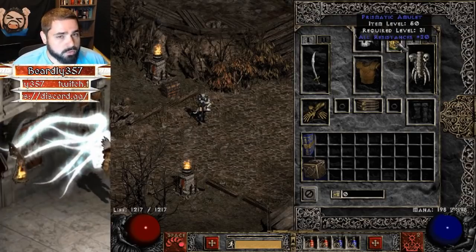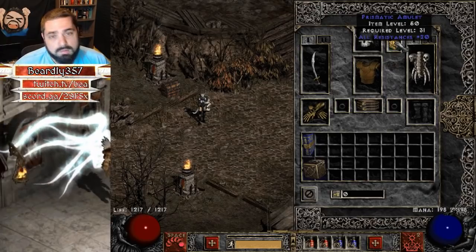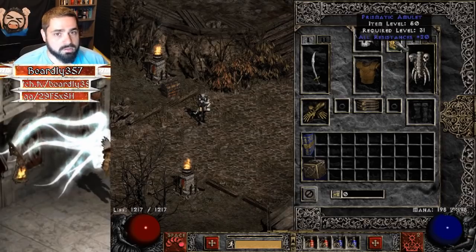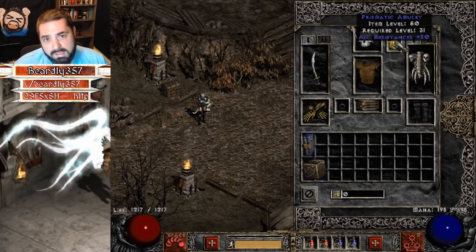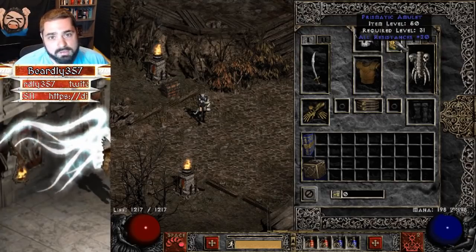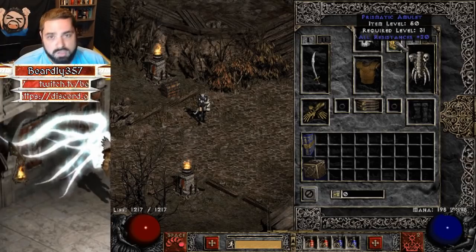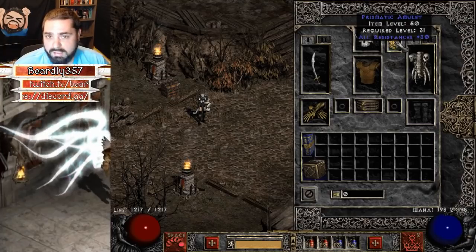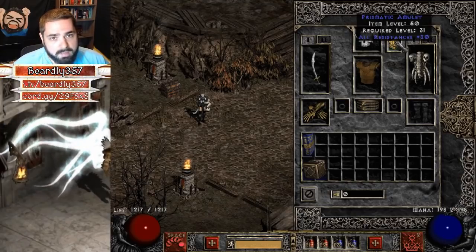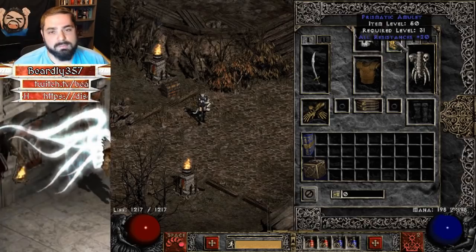The amulet is a prismatic amulet — you can make this in the cube. You need six perfect gems, one of each excluding a skull. It has a chance to roll between 16 and 20 all resistances. I made this yesterday and it happened to roll 20 all res, so that's pretty nice. But even if it rolls 16, that's still not a very big deal. You need six perfect gems — excluding the skull, one of each perfect gem — and a magic amulet. Put it in the cube and you'll come back with a prismatic amulet.